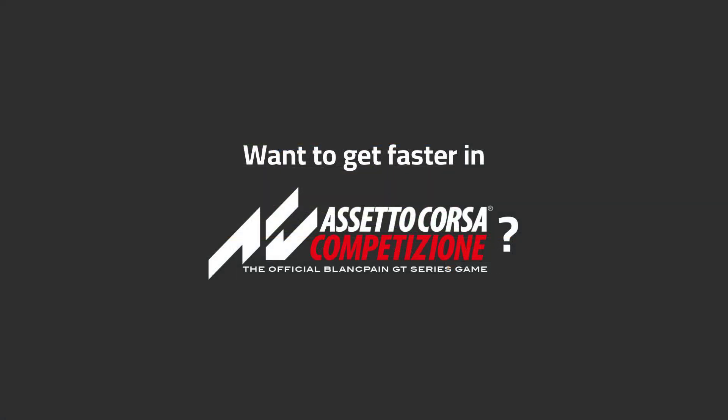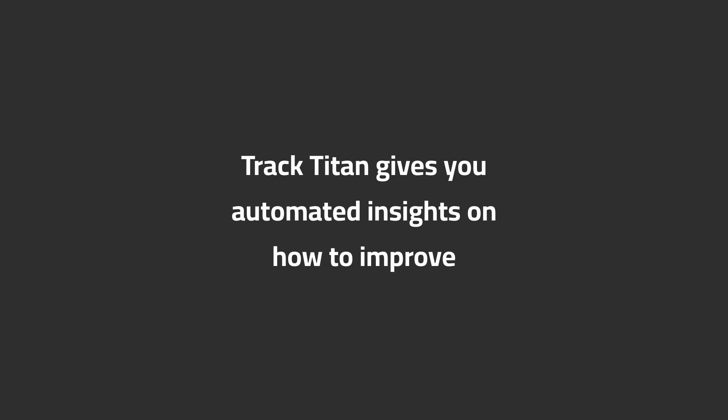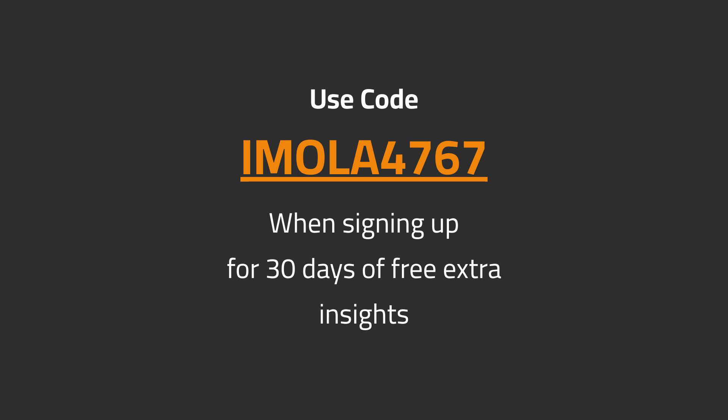Want to get faster in ACC? Track Titan gives you automated insights on how to improve. Use code EMILA4767 when signing up for 30 days of free extra insights.